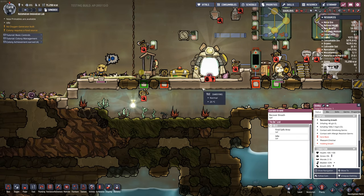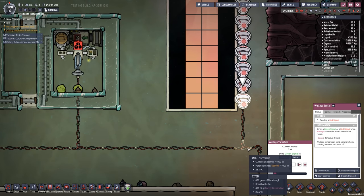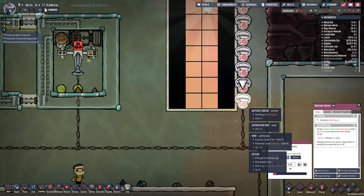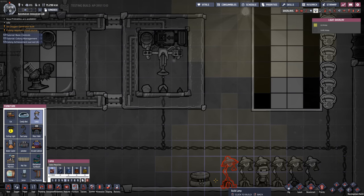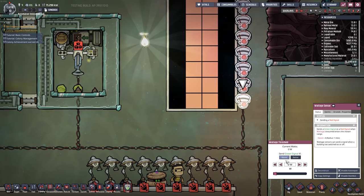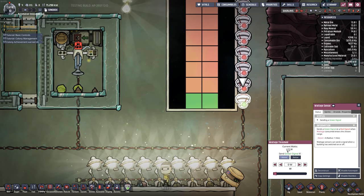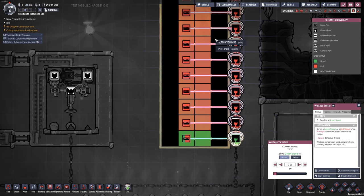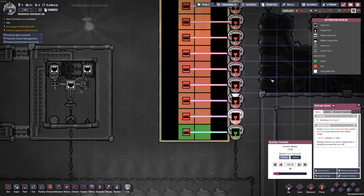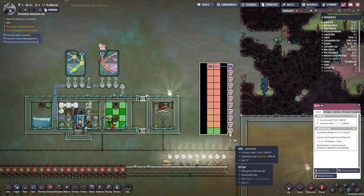Some of the other new sensors include a wattage sensor, which tells you how much power is being consumed on a line. You can see a potential load when hovering over wires, but this sensor sends out an automation signal depending on how much power is in use. Adding a couple of lamps shows the wattage sensor reporting 72 watts on the line — the same current load info but in automation form. I've set it up as a power meter showing thresholds above zero, above 100, and so on, to show how close we are to overloading the wire.